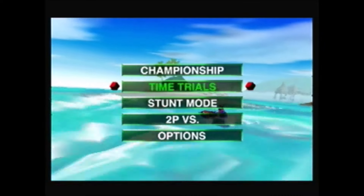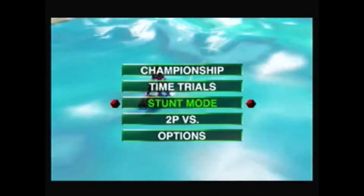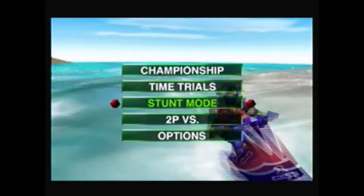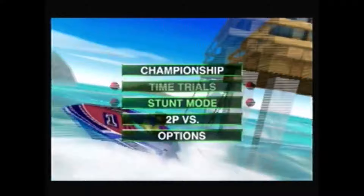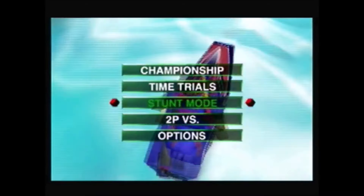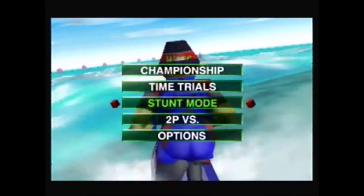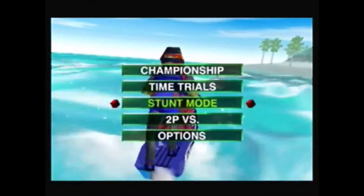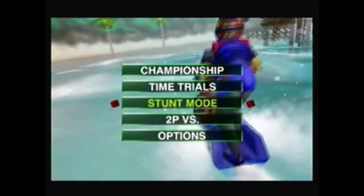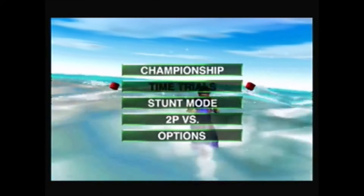Pretty much, we're just going to be going to stunt mode. Basically what you're doing is you're going to be going through — well, you can do any of the tracks, including Dolphin Park, which you can't usually race on, but you can do stunt mode on there. And you can do these tricks — certain tricks you just kind of tilt the joystick a certain way when you go off a ramp or off a wave.